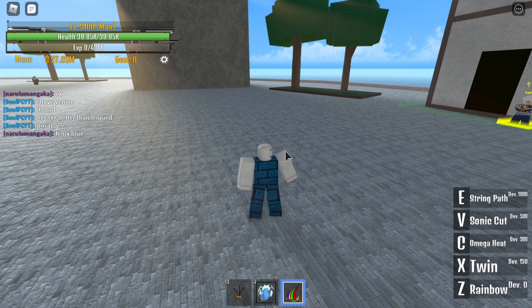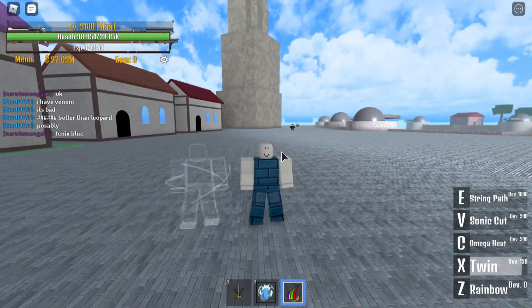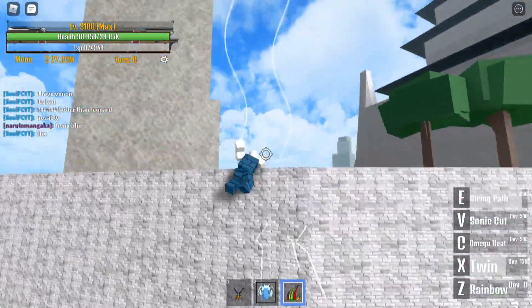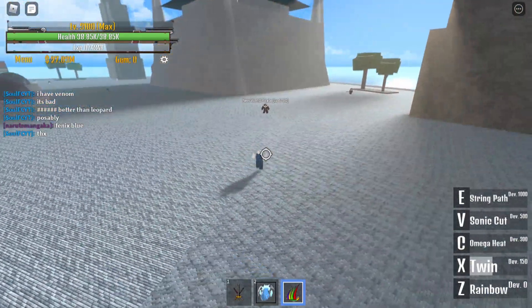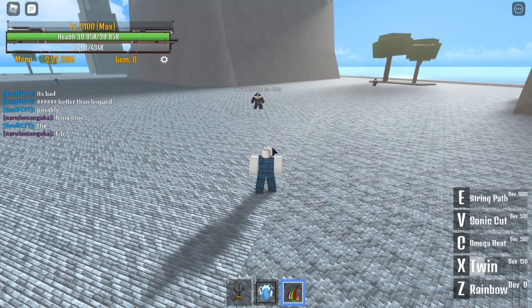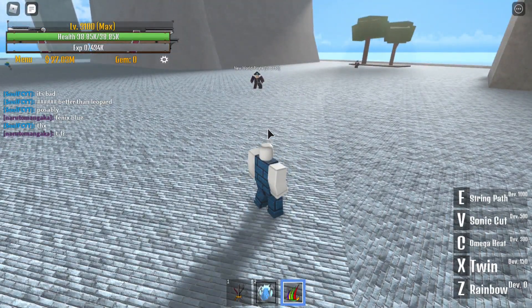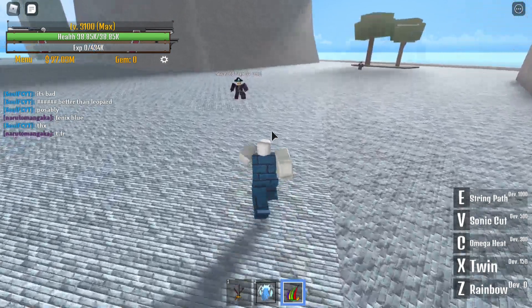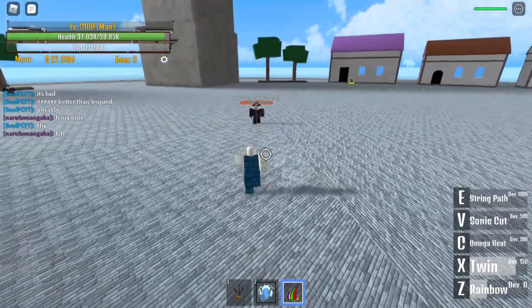Next is the Twin move. For this one, you'll need 150 points on your Devil Fruit stat, or else you won't be able to unlock Twin. Let's click X and see what it looks like — it will create a twin. Once you click X, you have a twin. As you can see there, that is double the damage. It is double the damage.